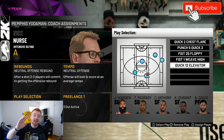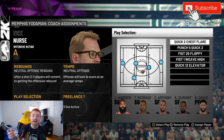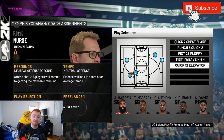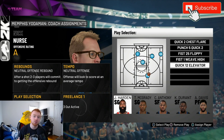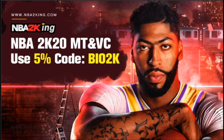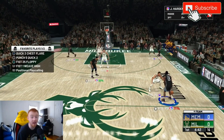The five plays I'm talking about here: Quick to Chest Flare, Punch Five Quick Two, Fist 25 Floppy, Fist One Weave High, and Quick 12 Elevator. The first four are three-point plays and the last one is something that I think will help you guys out a lot especially with the hesitation to the screen sort of thing. For the Quick 12 Elevator play, I do recommend assigning it to your point guard — you guys will see why once we get into the gameplay.